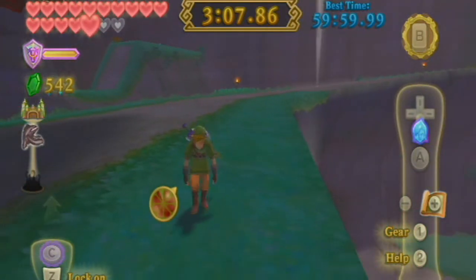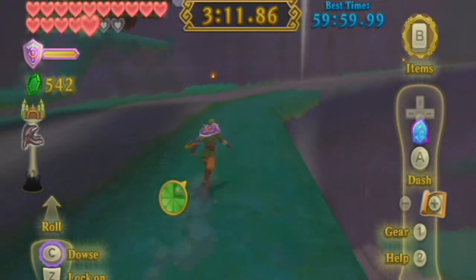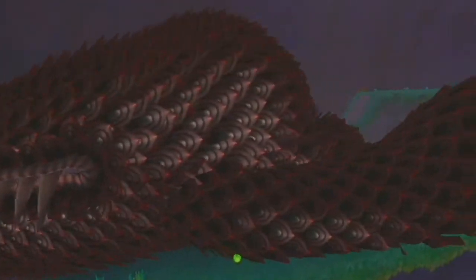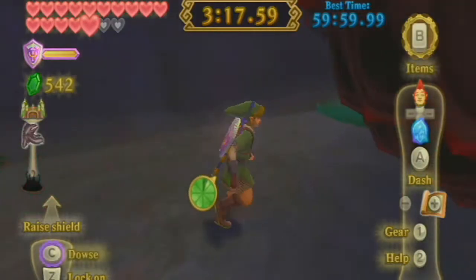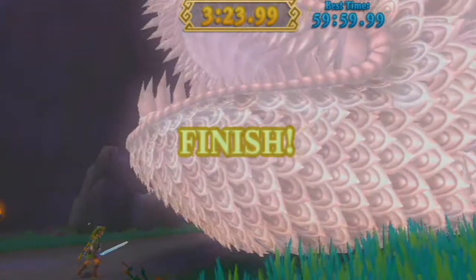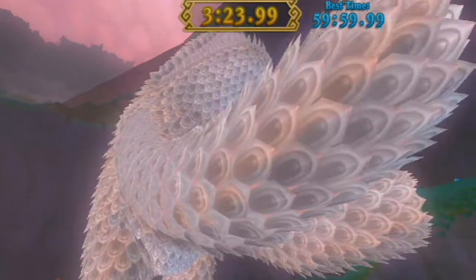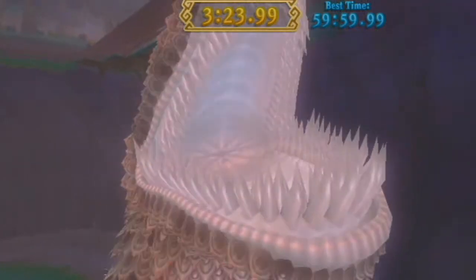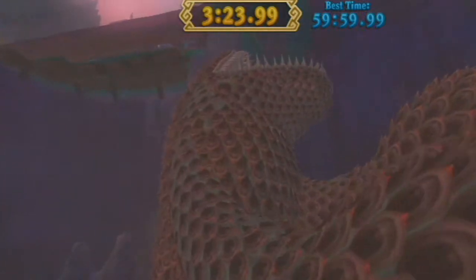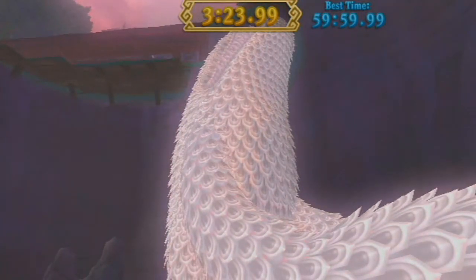I ran out of stamina — that's a rookie mistake. Still two toes to take out. I wanted to get that heart but it put me on the wrong side, though it put me on the right side to get the ceiling spike so that was lucky. There we go — that's the third Imprisoned battle done. It gets very confusing fighting The Imprisoned like eight times.